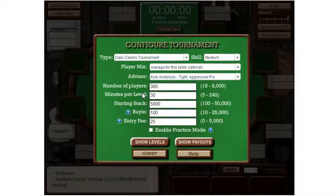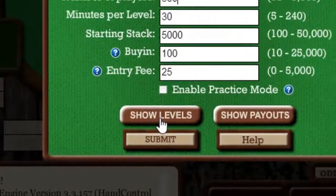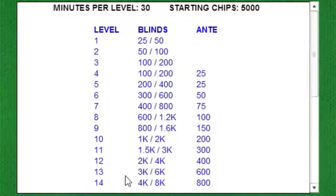To see the blind structure, press the Show Levels button. Let's take a look at the blind structure for the Daily Casino Tournament. This structure is nearly identical to one of the largest daily live tournaments currently held in Las Vegas. Our other tournament types also match the blind and ante structure for other popular live and online tournaments.